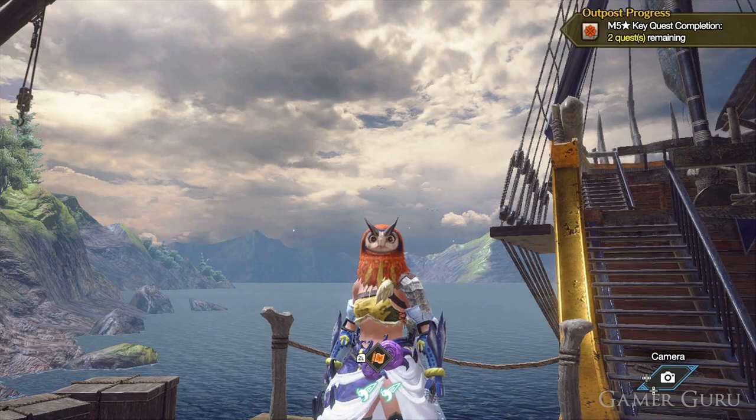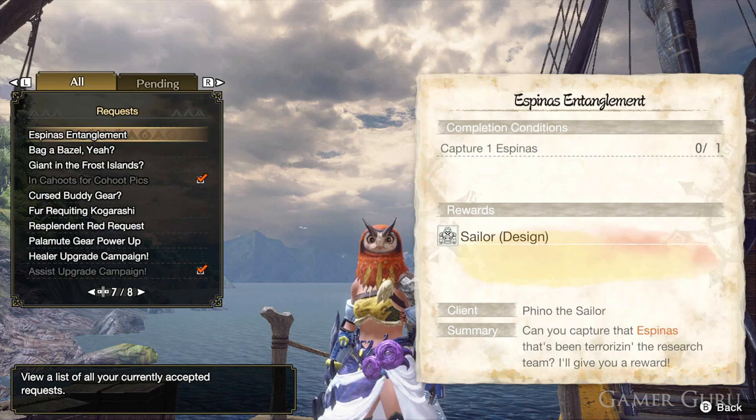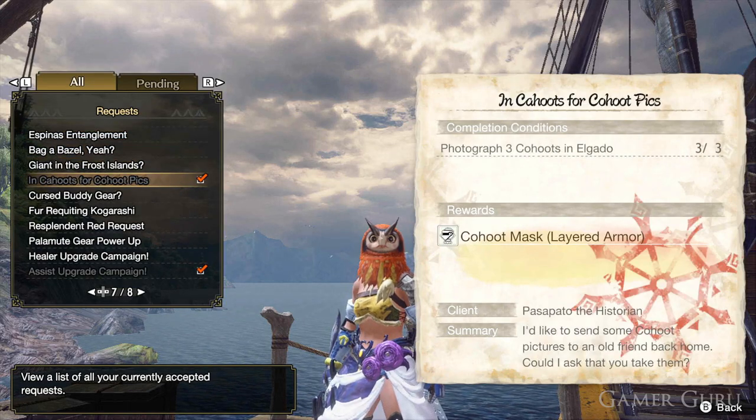Welcome back. In this video we're going to be checking out the location of the three Cahoots we need to take pictures of in the Elgato outpost to complete the In Cahoots for Cahoot Pics request in the DLC.